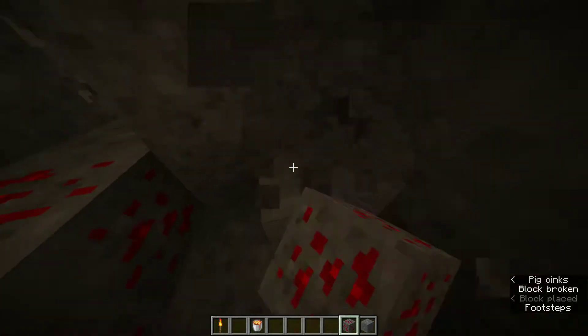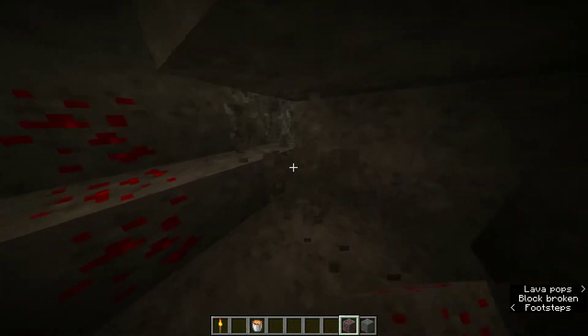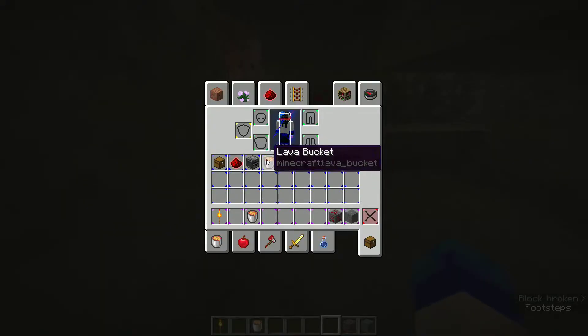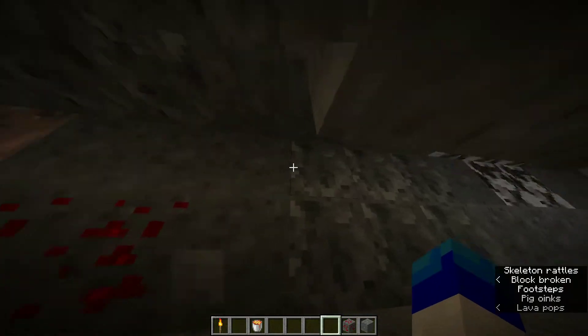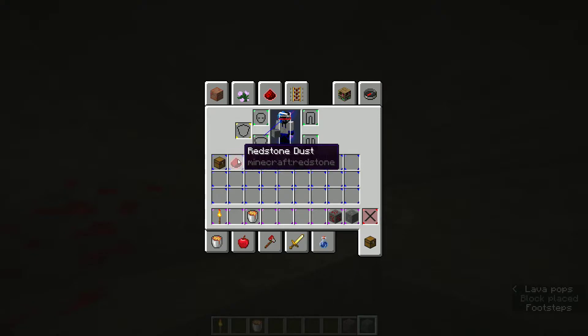So then dig out this whole area like I have now, like this. And then the other redstone. This is all the stuff you're going to need. You don't really need the chest, but put that at the end so it's like that secret thing. You have your chest.